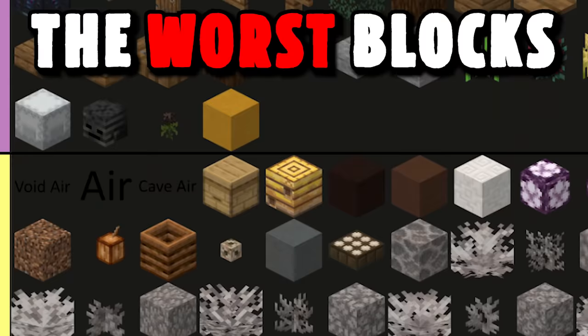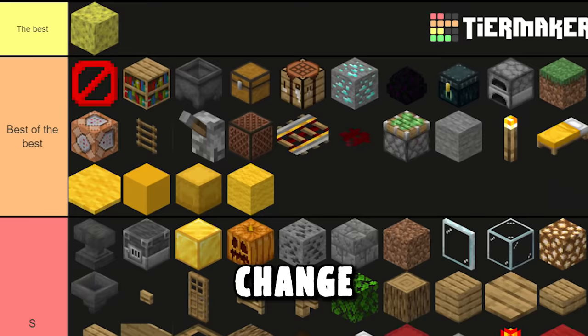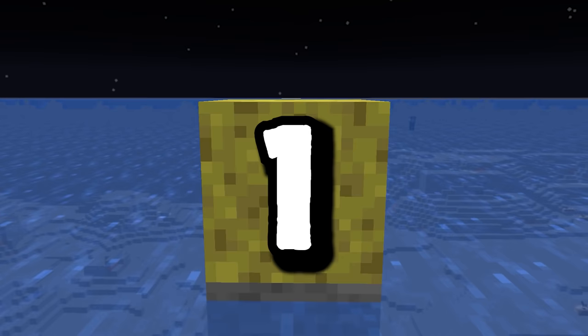Sponges are considered the worst blocks in Minecraft, but I want to change that opinion and try the impossible. With just one sponge, I'm going to drain a 2.8 million block ocean.